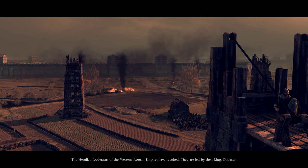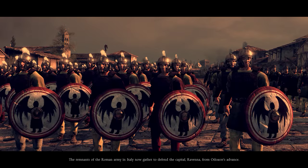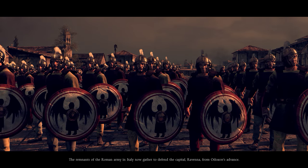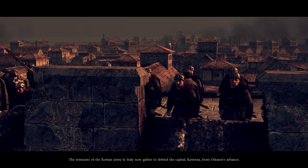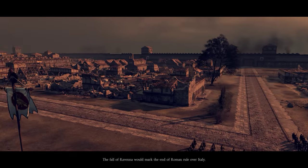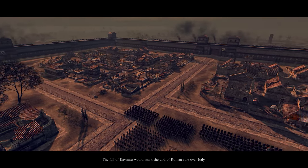They are led by their king, Odovaca. The remnants of the Roman army in Italy now gather to defend the capital Ravenna from Odovaca's advance. The fall of Ravenna would mark the end of Roman rule over Italy.